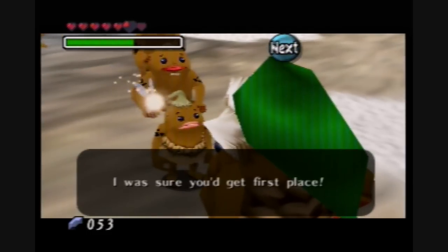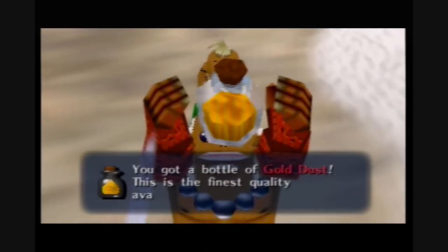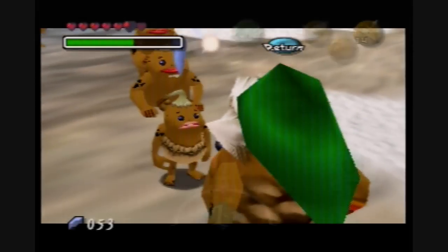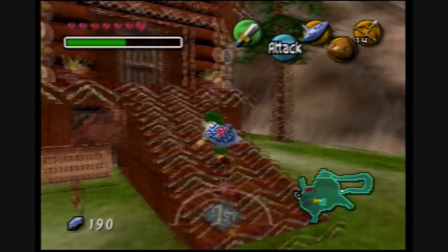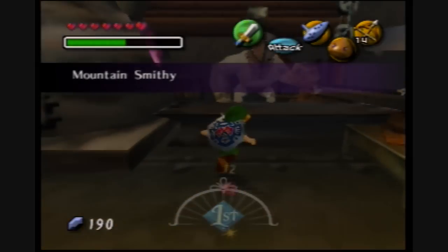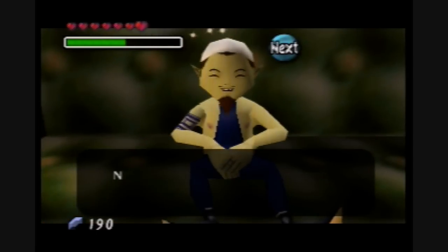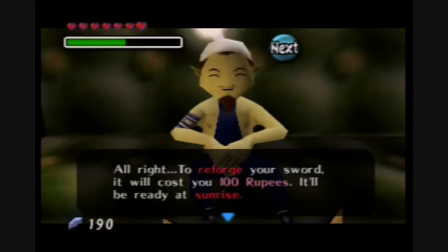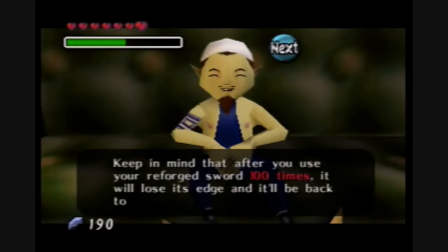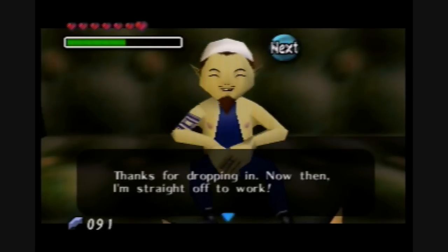The prize is gold dust! What we want to do with the gold is take it to the mountain smithy. Visit the smithy and he's going to fix up your sword. As soon as it's springtime, the smithy will be able to improve your sword to make it do more damage to enemies. However, this is only going to work a hundred times, so after you use the sword a hundred times, it goes back to normal.